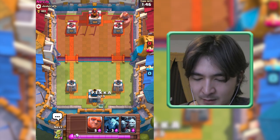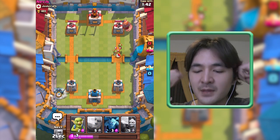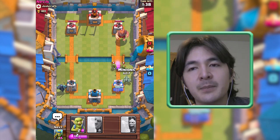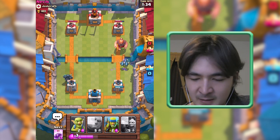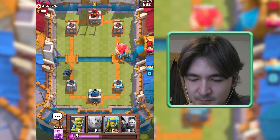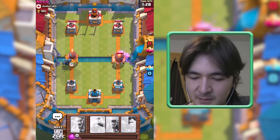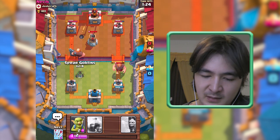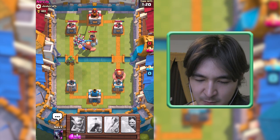Going in for Giant — if I were him I would back up my Giant to not waste these five Elixir. Since he's focusing on this side I will focus on the left side and try to take down this tower. Let's get some Goblins — out of the range from this splash Bomb.